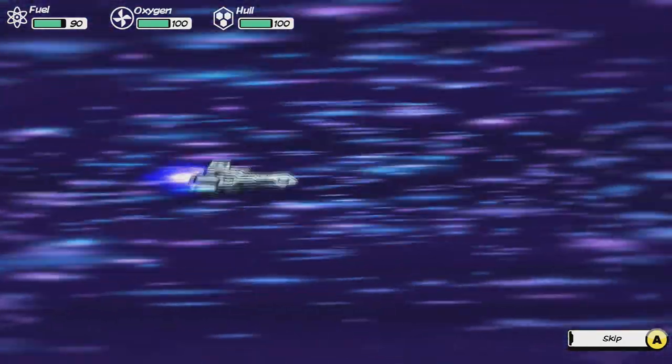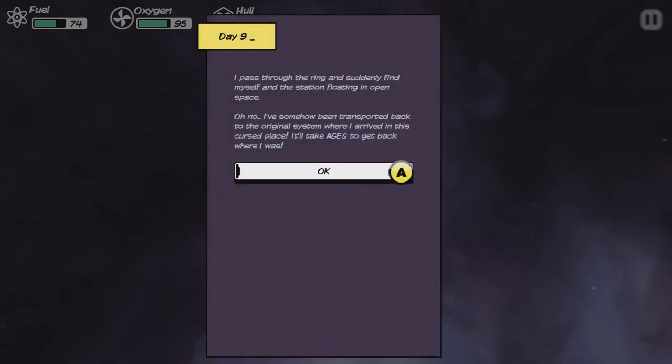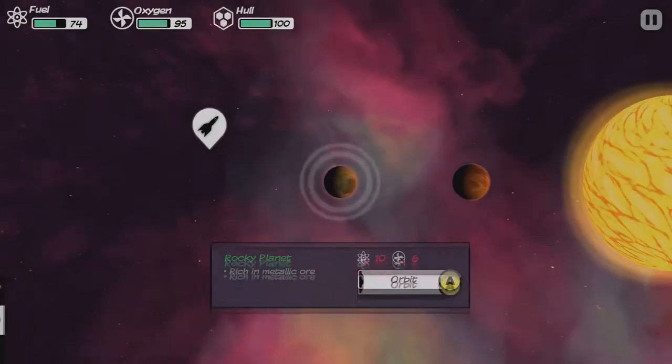We'll go to a different yellow dwarf and see what happens. The thing is, you're just trying to get further and further each time. Huge abandoned metal city floating in space — in the middle of this deathly silent city floats a huge white ring. Let's go to the ring. I pass through the ring and suddenly find myself in the station, floating in open space. I've been transported back to the original system where I arrived in this cursed place. It'll take ages to get back where I was.